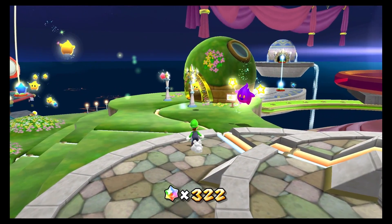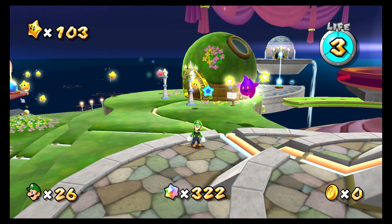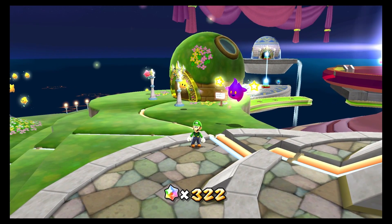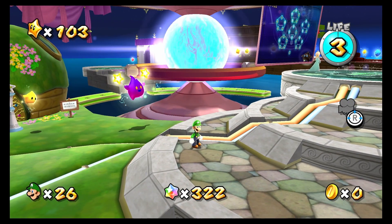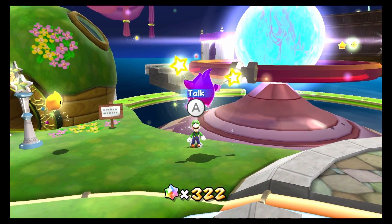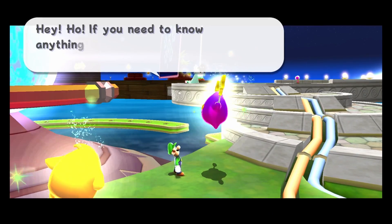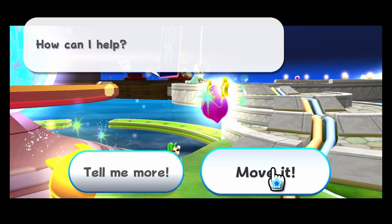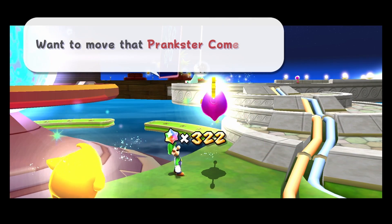Hey everyone, and welcome back to another episode of Super Luigi Galaxy. Unfortunately, I did not get a letter from Luigi. That is fine, because I think we can talk to this Luma. We got a bunch of star bits. I think I should be able to pay this Luma to get the purple comets to show up, so that we can keep doing that.